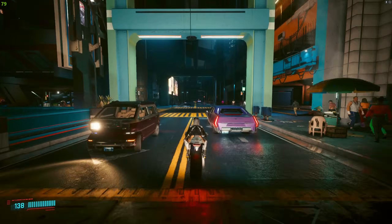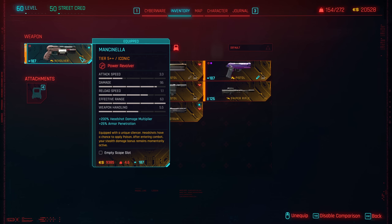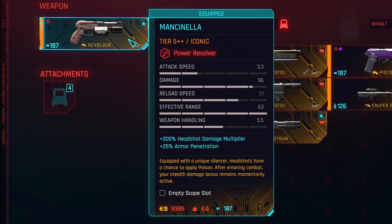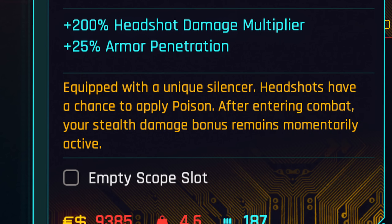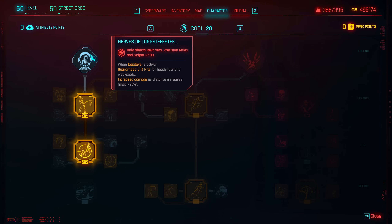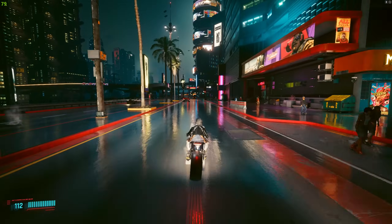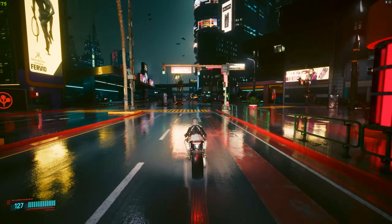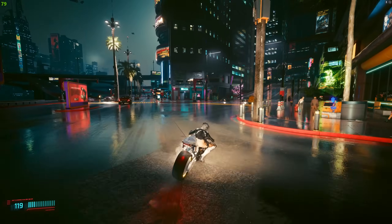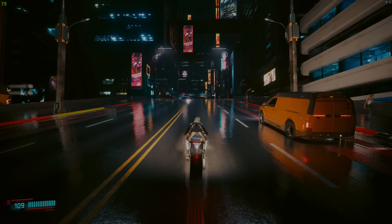If you don't like that it shoots two bullets or you want to use some other gun, here are a few other great ones. First one is Manzanella. It has really good damage and really good headshot modifier, and it has the passive from Headhunter already in its stats. Just remember, it is a revolver, not a pistol — so if you really want to pop with it, remember about getting Nerves of Tungsten Steel. You get it kind of late in the game, after doing a questline related to Mr. Hands, which you get after finishing the DLC.